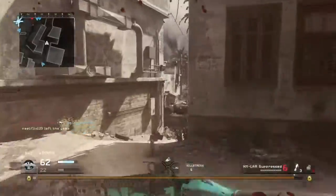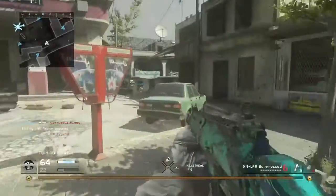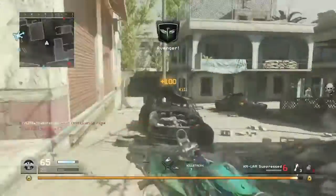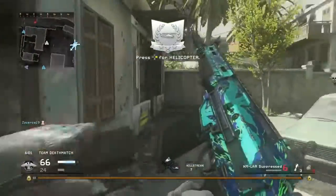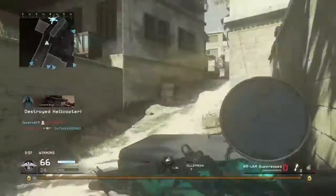Finally, for Perk 3, I would recommend Deep Impact for maps like Shipment and basically any map where you can shoot through walls. This weapon definitely has the penetration power to shoot through walls, so that is why I think Deep Impact is very good and a perk you should use.